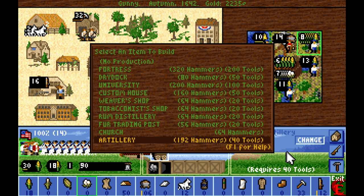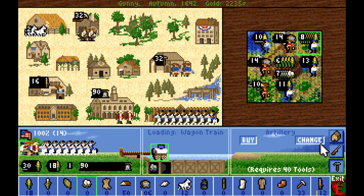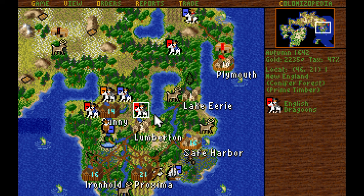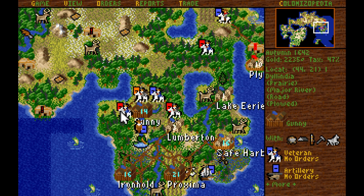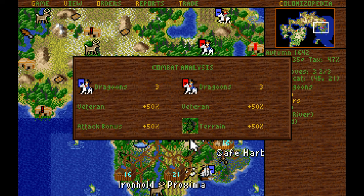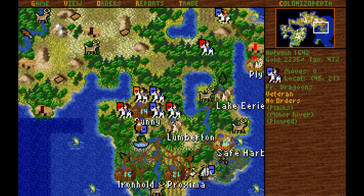Gunny is going to continue knocking out their artilleries — there's no reason not to. I don't need another university; the college is perfectly acceptable in Gunny. The English veteran dragoon left somewhere, probably to the northeast, leaving behind a non-veteran dragoon standing in a forest. We have pretty good odds against that, so I'm going to take those odds. We don't have a treaty — there's a veteran underneath him that I didn't see, but we did route him anyway.